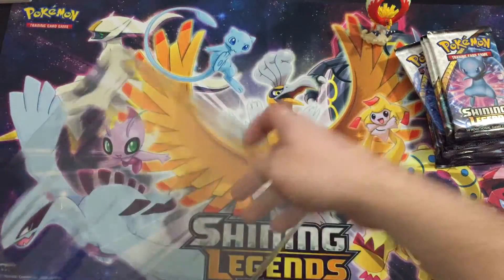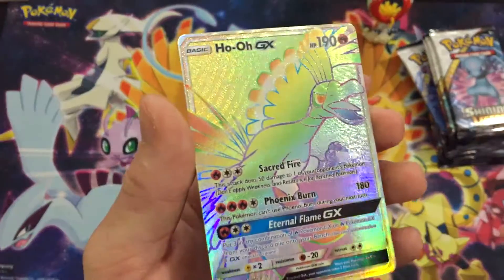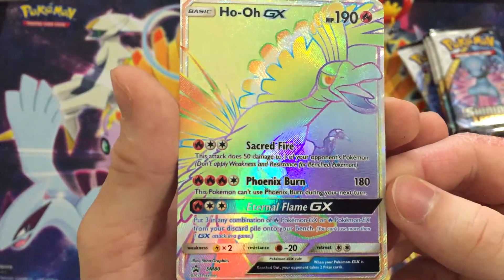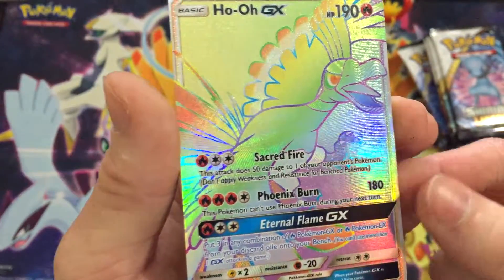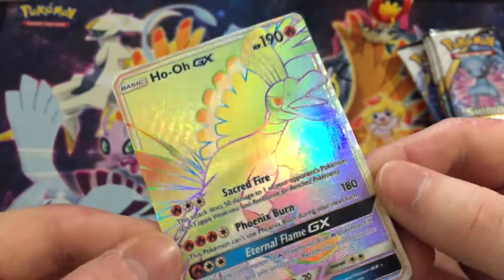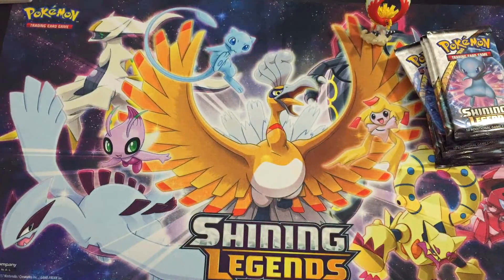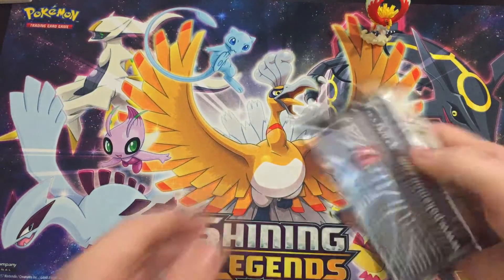And the last one I saved for last because this is probably the coolest card ever — and I'm trying not to damage it at all. Look at it — if the Lugia didn't sell you, this Ho-Oh GX card better, because full art rainbow secret uber rare promo of Ho-Oh GX. You have Sacred Fire, Phoenix Burn — 180 damage — and then Eternal Flame being the GX move. That is just dope. That is an amazing first rainbow card.